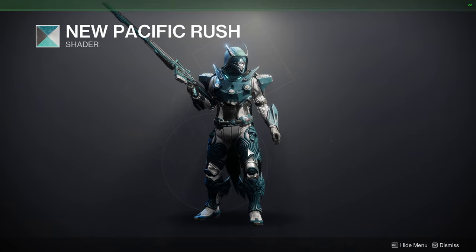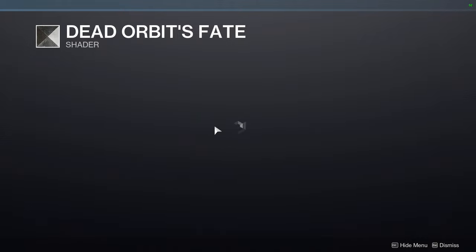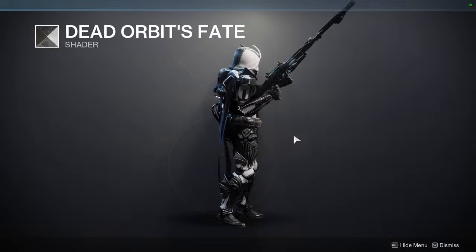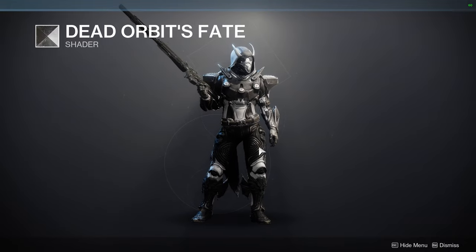It's not available as a public space anymore. Dead Orbit's Fate — this is from the first Factions rally from vanilla Destiny, so this is actually pretty rare. I would definitely tell you guys to pick it up just because it is a really clean black and white.